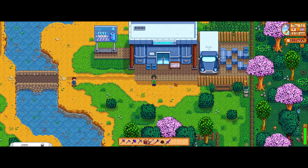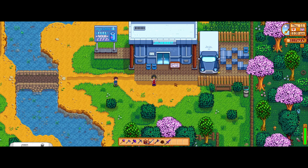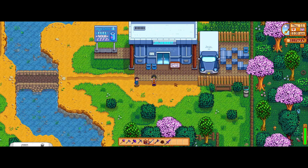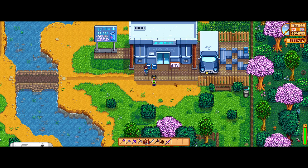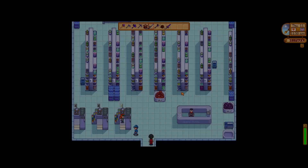Hi guys and welcome back. Today we're going to show you how to get the bus working in Stardew Valley by going down the Joja route. What you'll want to do is get your way over here to Joja on the far right of the map, just north of the Blacksmith.